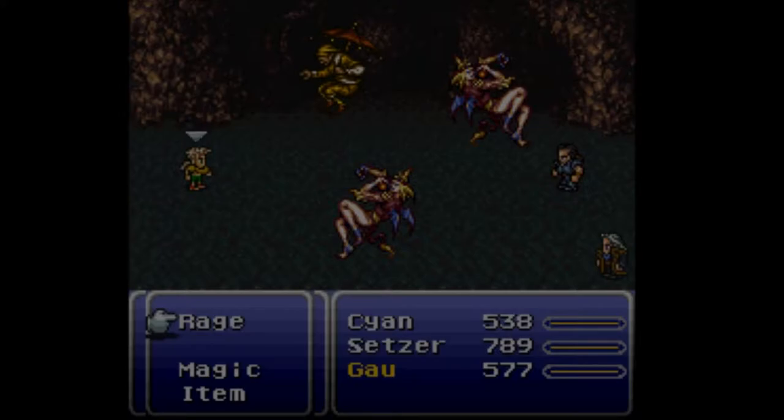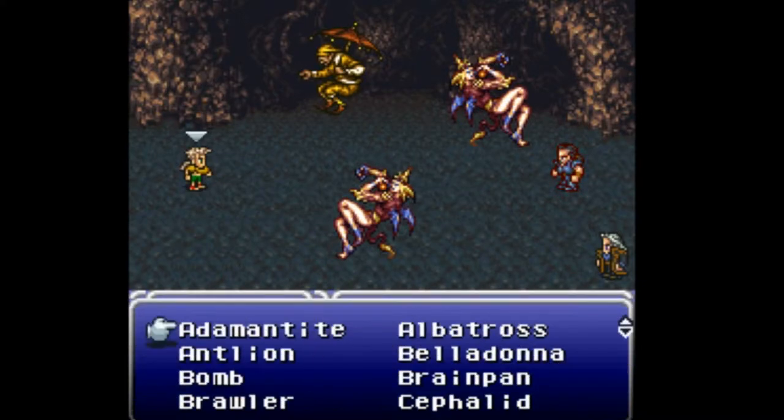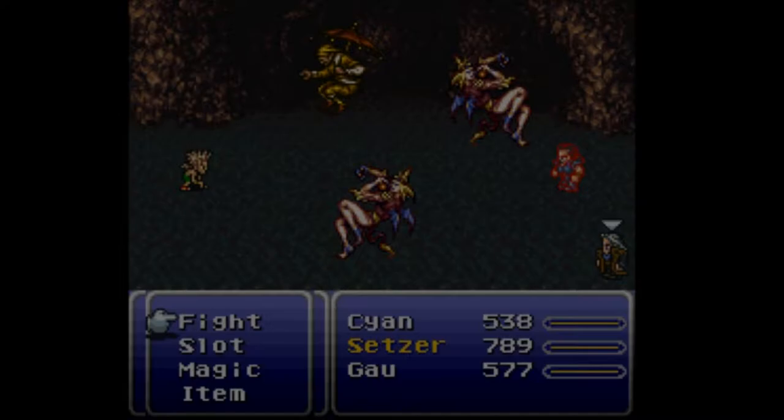I didn't get an encounter with this party last time so I'm a little frazzled. This is Gao. Thankfully the rage I want to use is the one right at the top left of his rage menu — Adamantite. Immune to Thunder, which is great for those Sea Flower guys. And Cyclonic does a number on everything. Safe is nice I guess, but that wasn't what I was thinking of.